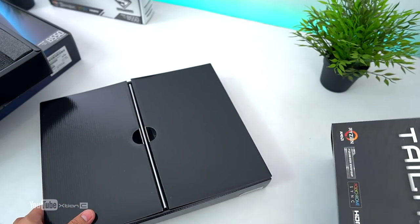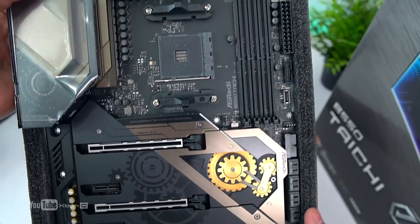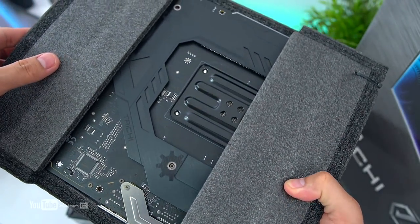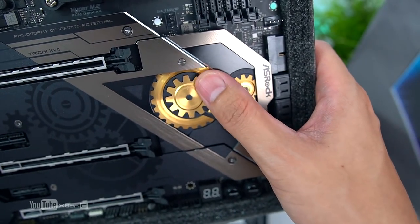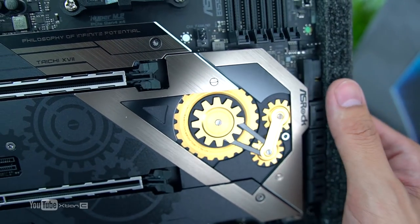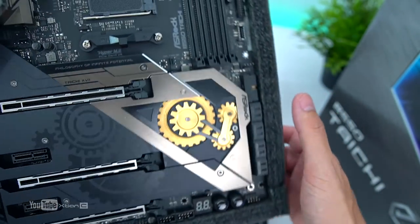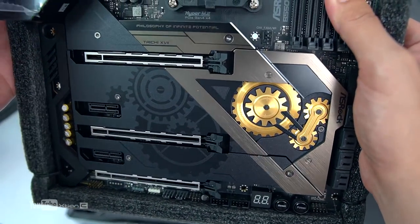So ang ganda, pulido yung pagkakagawa, detail. If you're into gold or bronze na theme — ganda ganito guys, yung pagkaka-theme ng build nyo, sobrang angas pala nitong Taichi na ito. So a quick look — ito yung AM4 platform that supports third gen Ryzen processor. Kung meron kayong AMD 3200G and 3400G, hindi po compatible dito — Zen+ architecture po yun, hindi po yung Zen 2.